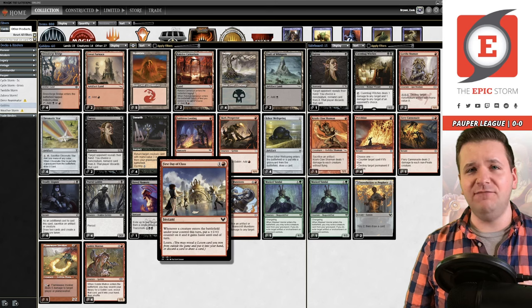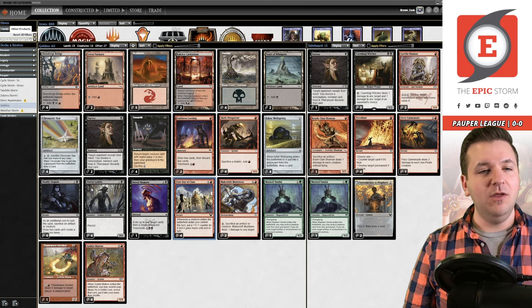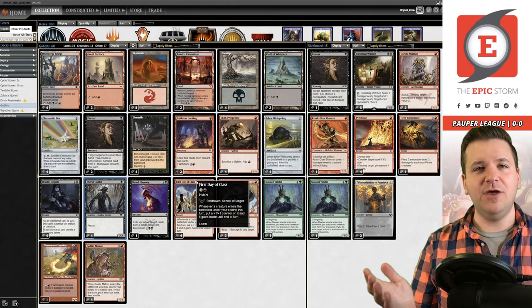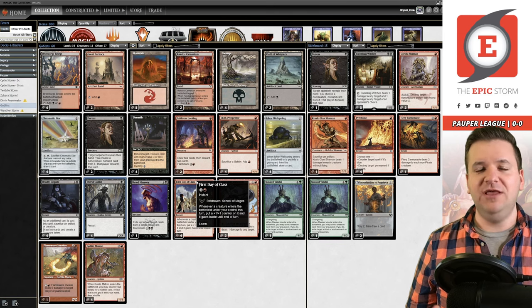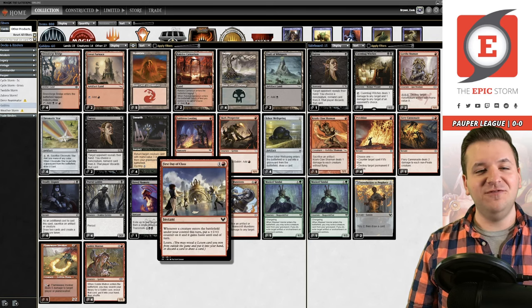The Learn effect is obviously very good as well. With First Day of Class, it adds a +1/+1 counter to a creature. With Putrid Goblin, it has Persist — which puts a -1/-1 counter on it when it comes back. Well, when it comes back, the -1/-1 counter and the +1/+1 counter cancel each other out, so the creature is back to normal. That means if it would die, it would come back again — it can't die this turn. With an effect like Skirk Prospector, you get to make infinite red mana.